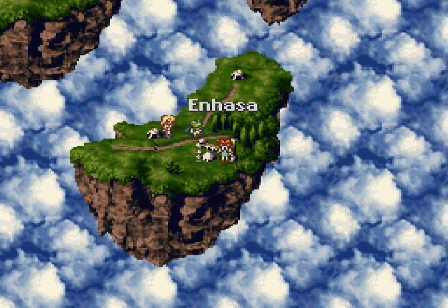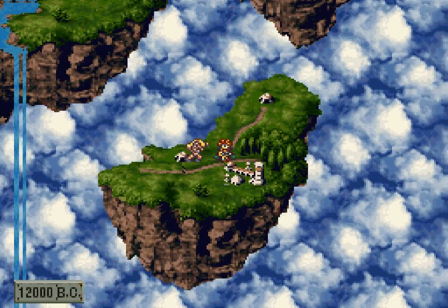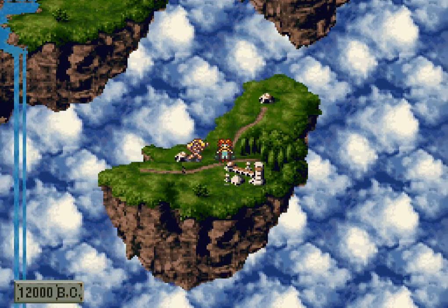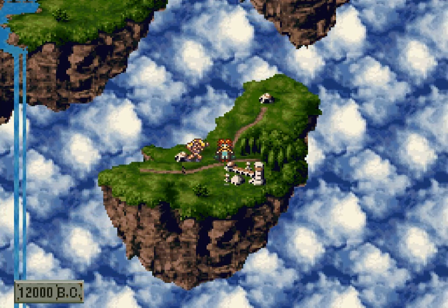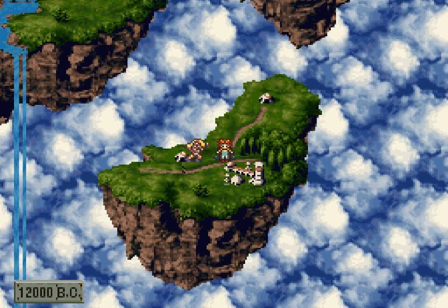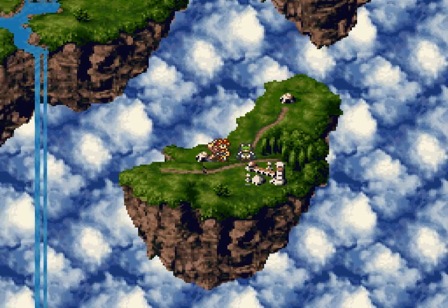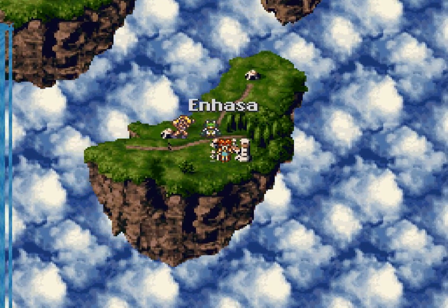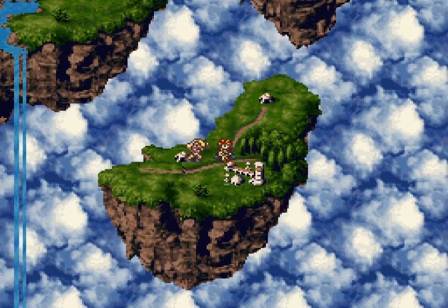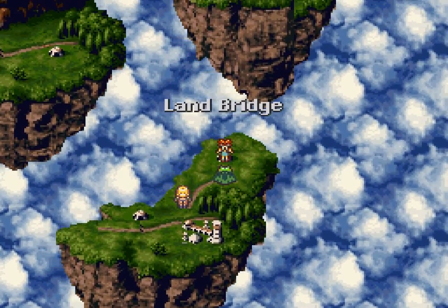A note for all of you guys: if you haven't already done so, make sure you get the girl to plant the tree that the girl of life gave her in Kajar, as well as scratch the Nu back in Kajar for a tab - you get two tabs in Kajar. Also make sure you found the secret room in Kajar, otherwise you won't be able to access them anymore.